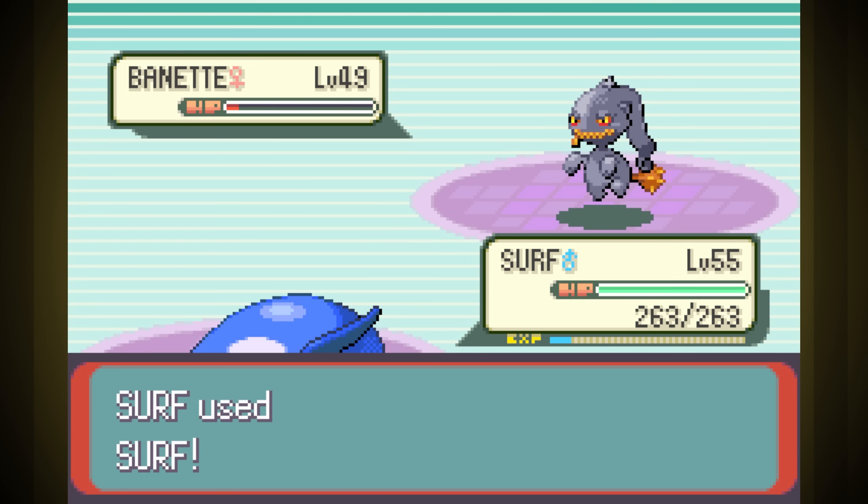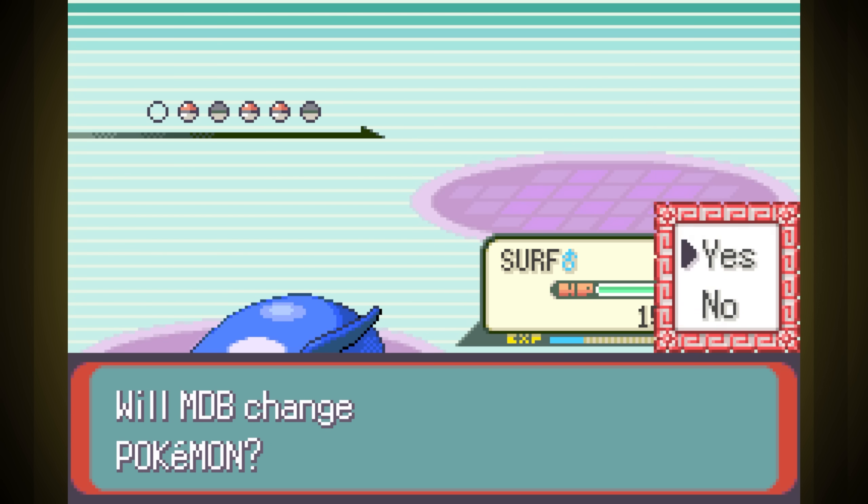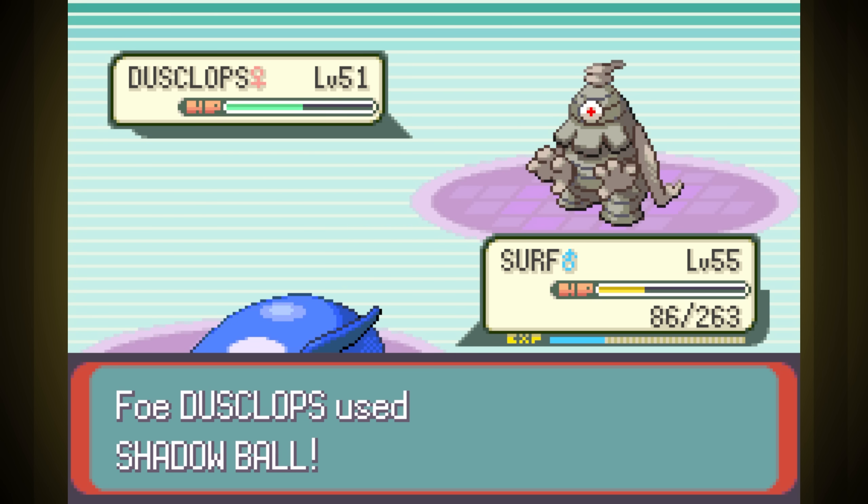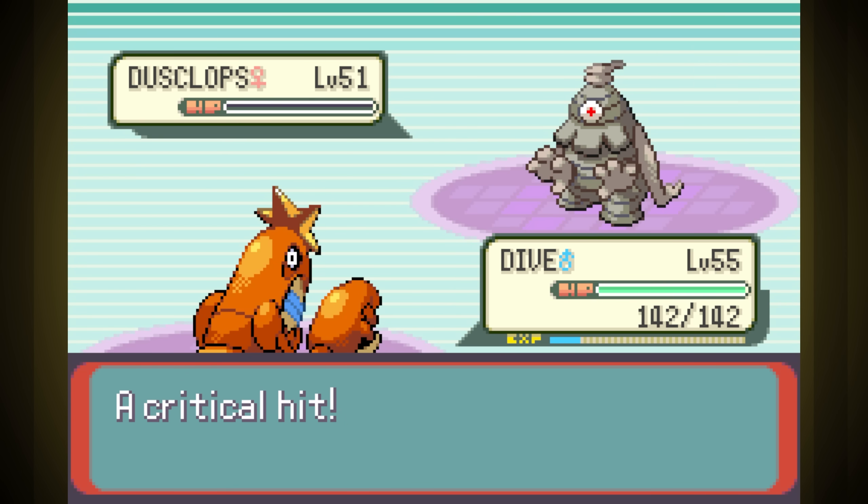Second was Ghost Trainer Phoebe. Nothing much interesting to say about this one — we just spammed Surf and Waterfall until we won. They were able to take out Surf, but Dive could finish it just fine.